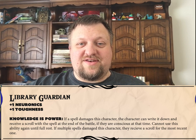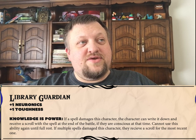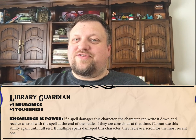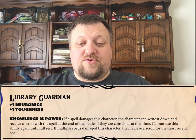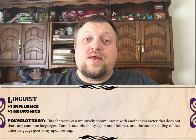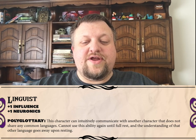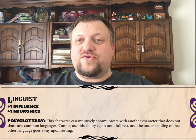Library Guardian and the ability Knowledge is Power. Essentially, when they are targeted with a spell, if they are alive and conscious at the end of the battle, they can scribe the spell that hit them most recently. The Linguist class is next, and the ability is Polyglottery — essentially, they can communicate temporarily with characters that don't share any languages.